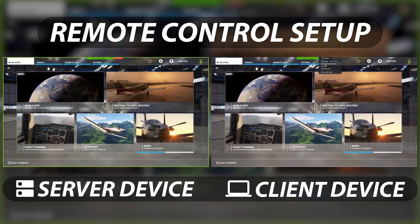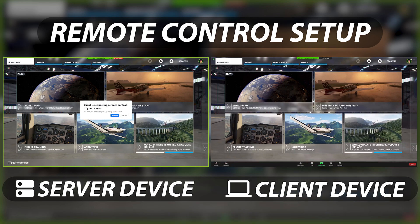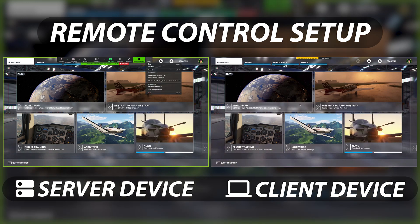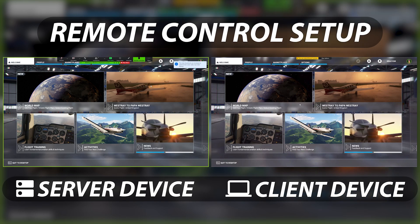Next, on our client computer, we will request remote control. A message will pop up on the server screen, and we will need to press accept. Now the client computer is able to control the server's computer. To improve performance and to get a smoother gameplay experience, we will select the Optimize for Video Clip option. This makes Zoom deliver a higher frame rate and enables sound sharing, so we can hear the game's sound on our client device.